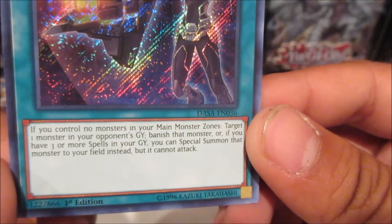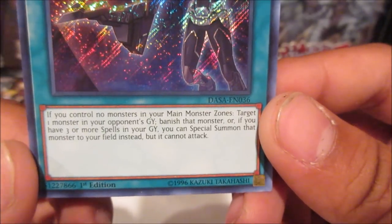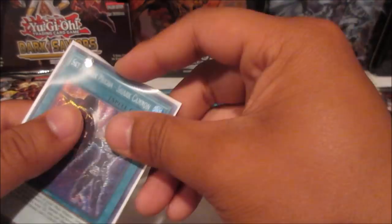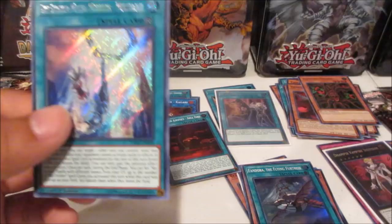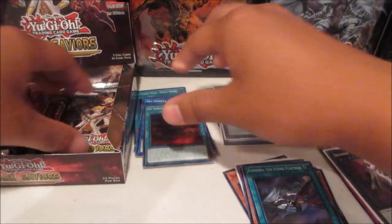Let's check out Shark Cannon: if you control no monsters in your main monster zones, target one monster in your opponent's graveyard and banish it; or if you control three or more spells in your graveyard, you can special summon that monster to your field instead — but it cannot attack. In this day and age that doesn't really matter. Play this and you get a free monster to go into a link, basically. Very nice. A few more packs left.